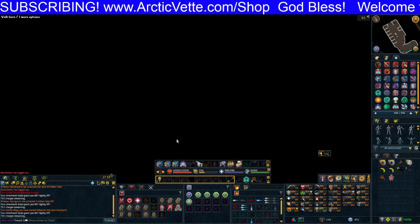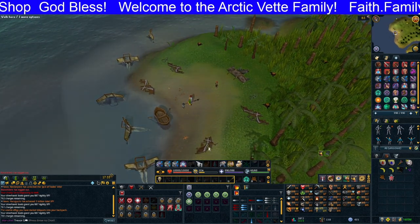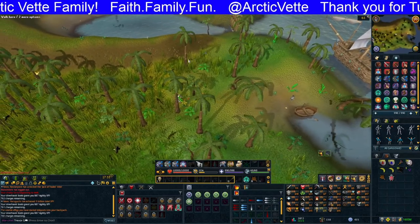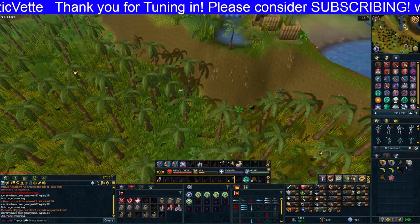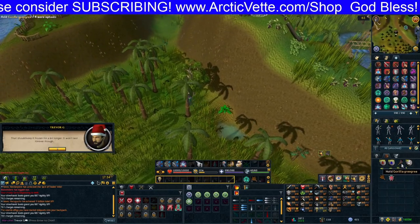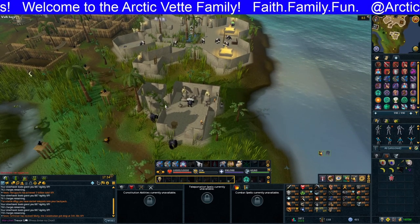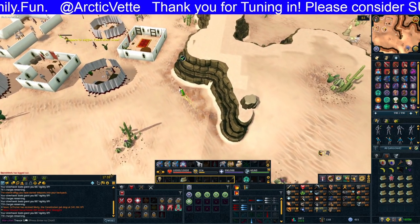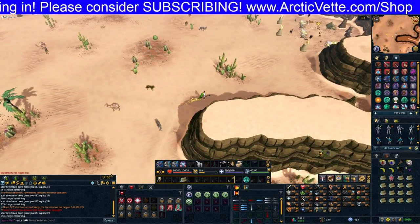The path we're gonna run starts at the bandit camp lodestone. Run north, then west around the cliff, then turn east and go just a little bit south — that'll get you to the monkey colony. You need to have the monkey speak amulet, or the Cramulet that has everything in it, and a monkey greegree, which you'll see in my inventory. I went ahead and wore my silverhawk boots and agile outfit just to get that agility XP. We're gonna start at the monkey camp and buy the ice cream from Chip — it's 100 coins each time.